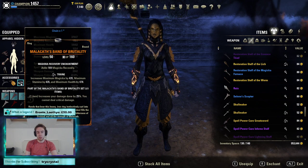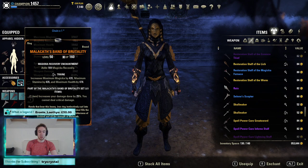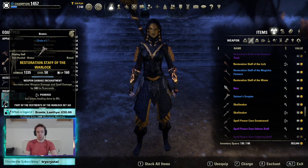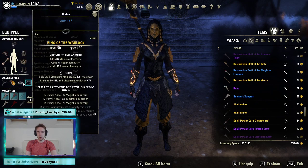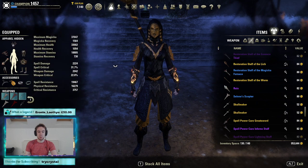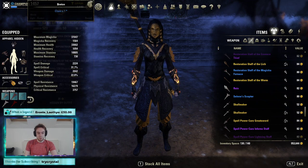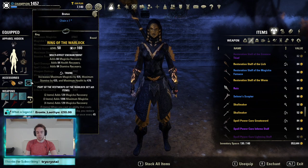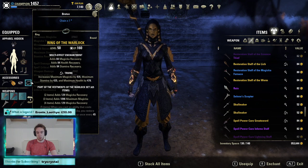If you can't get the Malacath ring, you can still run this build. What you're going to want to run is 5 Warlock on the back bar. You'll lose the 4-piece on your front bar, but you'll still maintain Warlock for sustain. Then you'll be able to run 2 Willpower or 2 Potentate as you prefer — either is fine, I'd probably run Willpower. If you only have Lich, you could use that instead of Warlock. It is definitely going to be worse, especially in heavy, but it is a viable option.